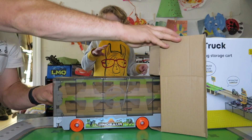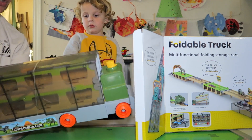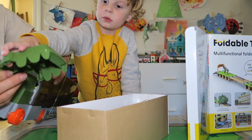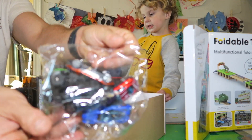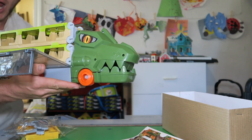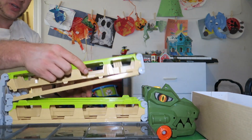Oh, it's a truck — wow! I think we have to build it a little bit. It's actually a dinosaur truck. Look at all these pieces — it's a dinosaur car. It has this on the front. Let's build it up and see how it looks. Here are all the cars that come with it, and guess what — we also get stickers to put on it. Wow, that's so cool! Look at that — it's a dinosaur semi truck!